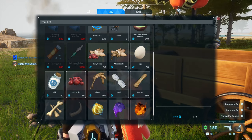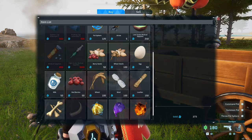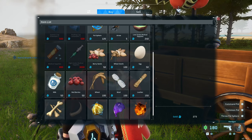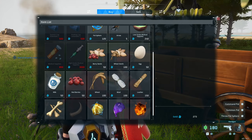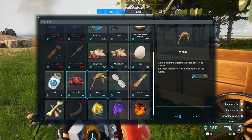Do not even bother using Chickpea and Mozzerina for eggs and milk — it's a waste of space. Use that space for mining or other supplies, or for farming to get the other ingredients for the cakes.